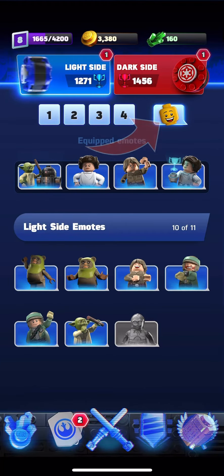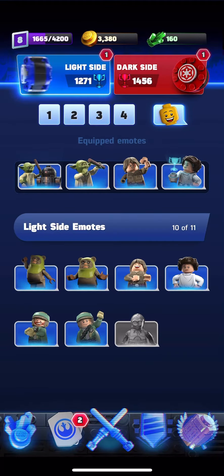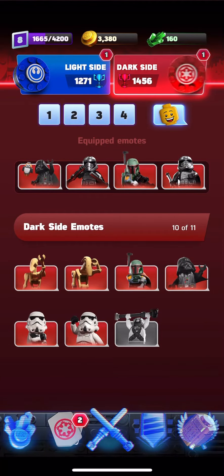Here you can see Master Yoda, which you can receive after you have gotten the champion. For the dark side, the same things apply. You can see that I have different types of characters — Darth Vader, Boba Fett, and others as well.